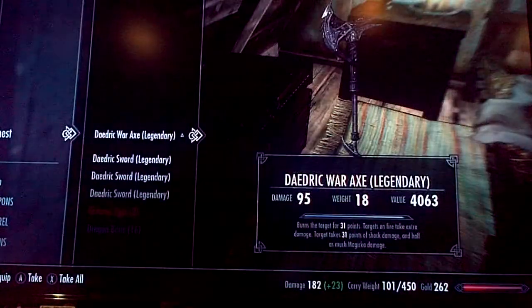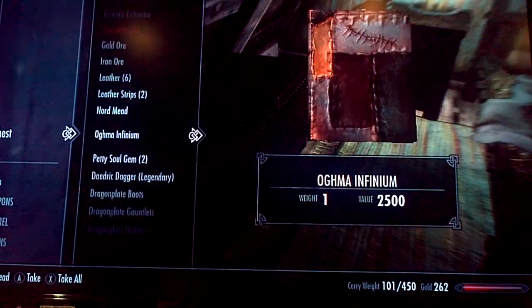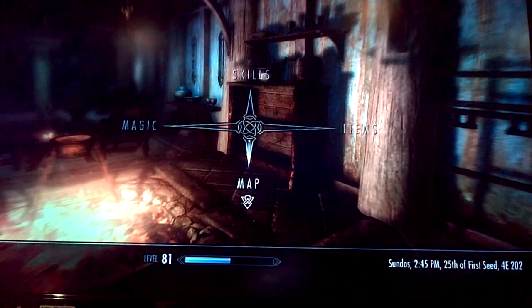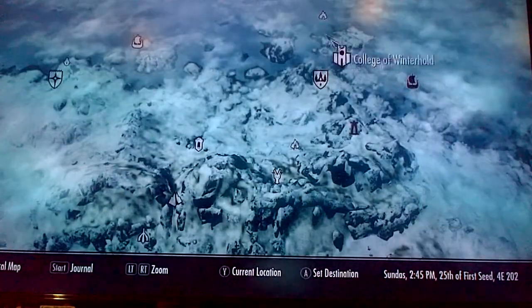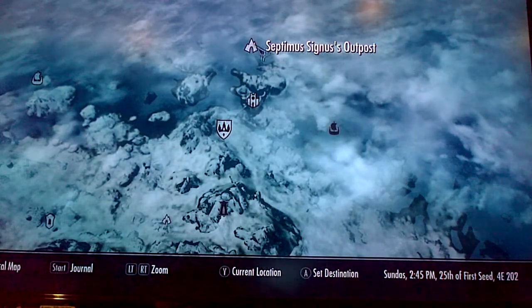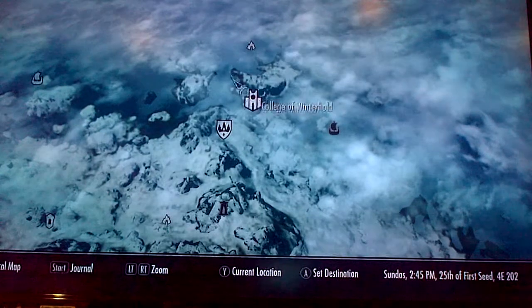So the first thing you want to do — we'll just jump right into this — you want to get the Oghma Infinium. You'll need to do a quest to get it, which you'll end up doing in the campaign. But if you're impatient, kind of like me, you can go do it right away. I recommend being at least level 20, maybe level 23 or so, but at least be a half-decent level.